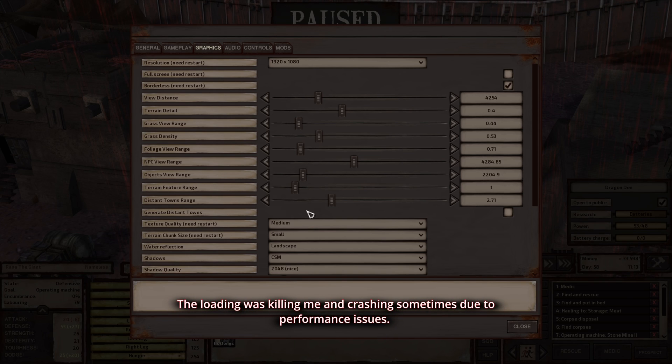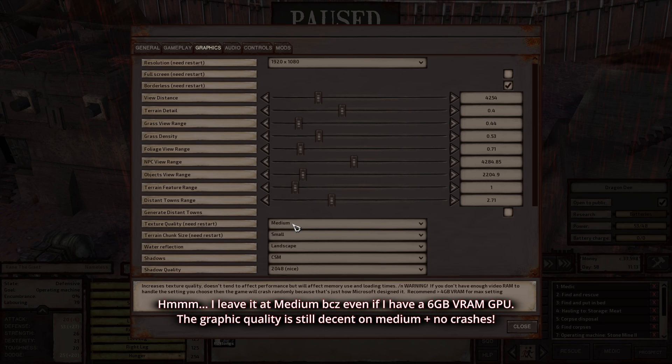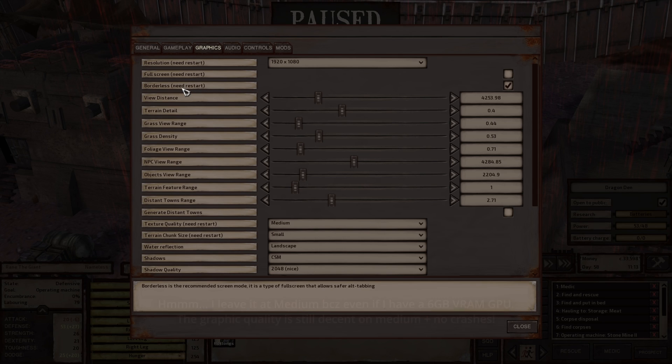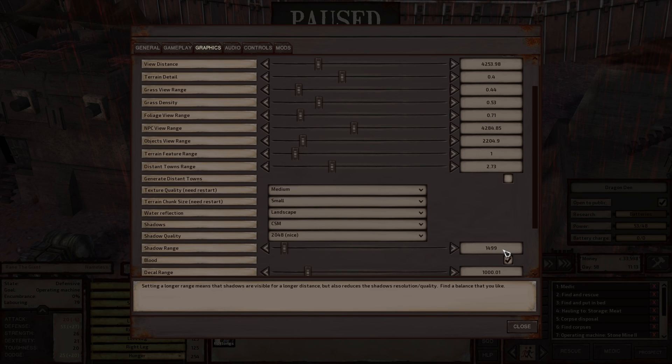Also, the texture quality — I put that at high before but it crashes a lot. So I brought it down to medium and surprisingly I don't have any more crashes. So this is my settings: full screen borderless, view distance you can play with that. By the way, I have 32 gigabyte RAM so I have a lot of RAM. My GTX 1660 is a 6 gigabyte video RAM, VRAM.